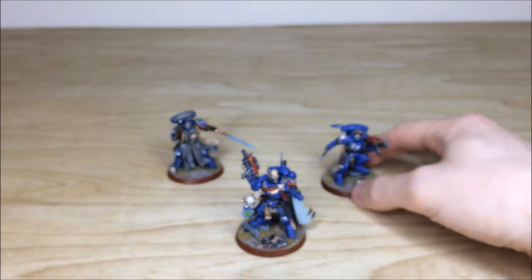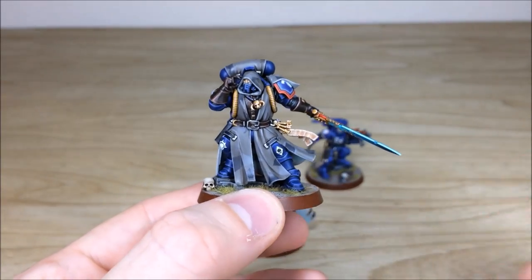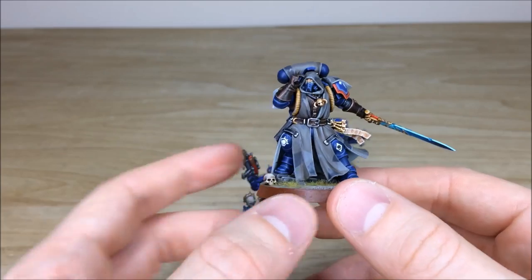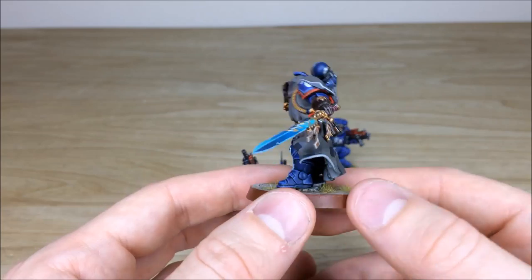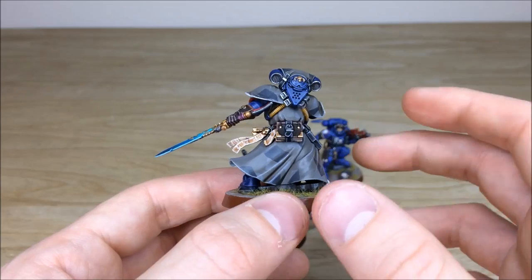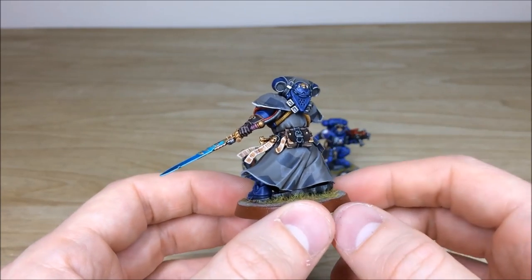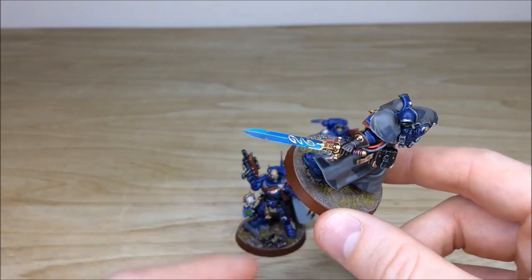Next, probably my favorite model in the Shadow Spear box — the librarian. I really like the way he's swung with the sword and is using his psychic power. The keys are also following the motion of the arm swing, which is a really nice dynamic to the pose. They've really thought about how these models are moving. You've got the tabard and cape with camouflage, all the pipes highlighted with a couple of colors to make the ribbon stand out, purity seals with text, and a lovely blended force weapon.